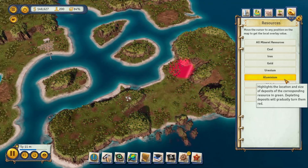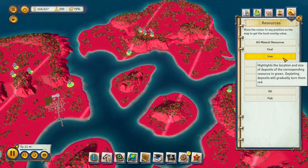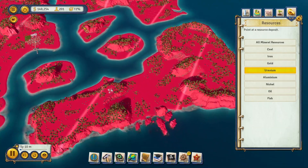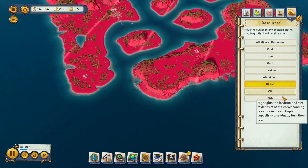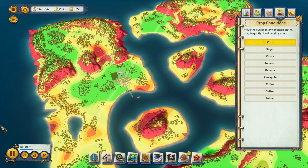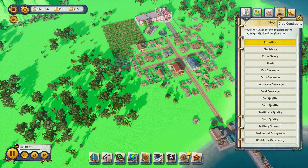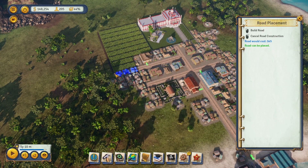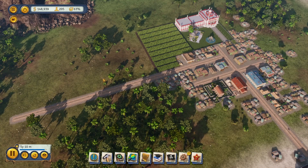Nickel is basically non-existent. Coal is a little bit. Iron — we got a lot of iron. Gold — not too much. Uranium for power plants, nothing. Aluminum, nothing. Nickel, nothing. Fish — great, nothing. So we're screwed because the oil is not that good. I always advise you guys to take a look at this before you start building on top of things you shouldn't be. This island doesn't look like we're going to be getting lucky with resources at all.